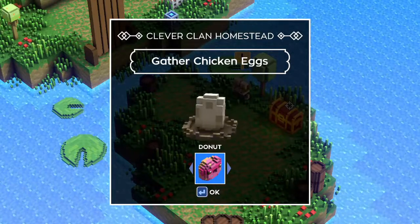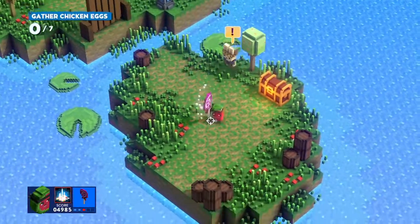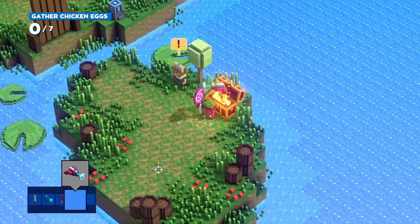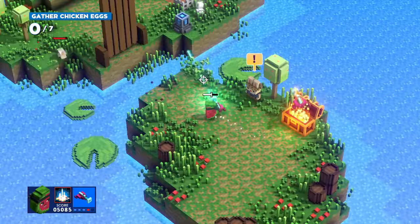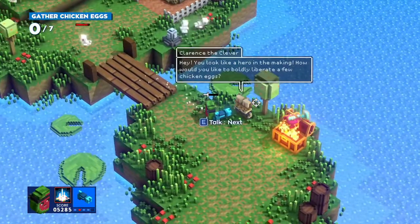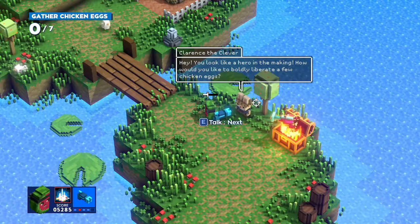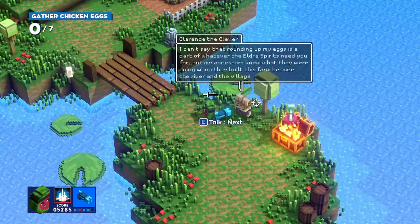Oh, we can change again. Gather chicken eggs - that's what we're supposed to do. Let's be the watermelon! Haha, very funny. So now we have a Humble Blaster. Is that better than the other one? Maybe. Well, it does seem better than the other one. Let's talk to this person - or rabbit. Clearance the Clever. 'Hey, you look like a hero in the making. How would you like to boldly liberate a few chicken eggs?'